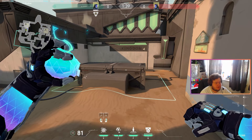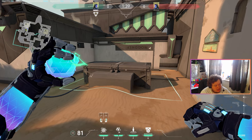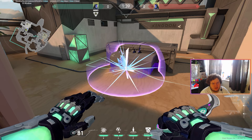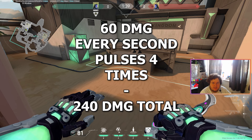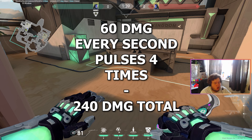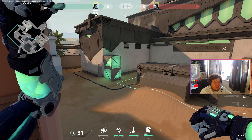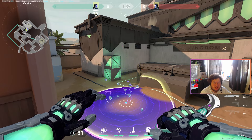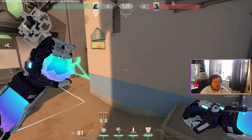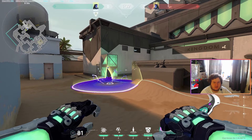The next bit of kit is the Fragment Grenade — a bit like a molly, a bit like a grenade. You throw it on the ground and it pulses damage. The closer you are to the center, the more damage it does, with a max of 60 damage every second and it pulses four times — a maximum of 240 damage. On the edge, it pulses for 25 damage, four times, for a maximum of 100. You can left-click or right-click throw it to change the distance, and you can bounce it off things too.